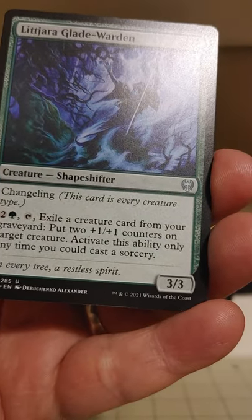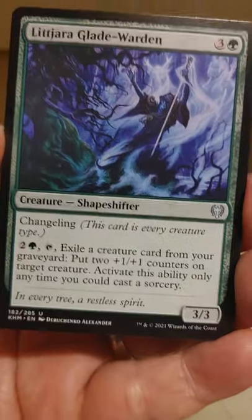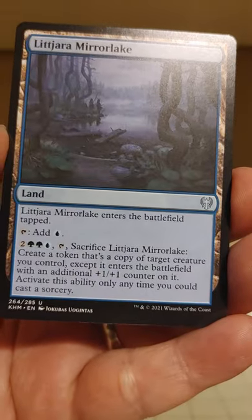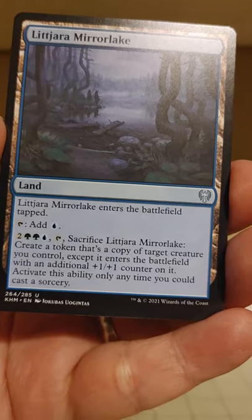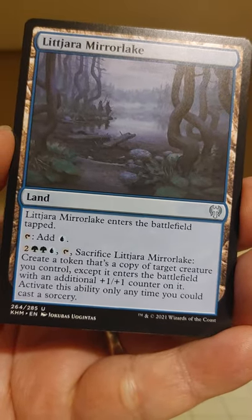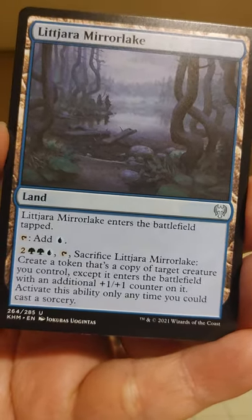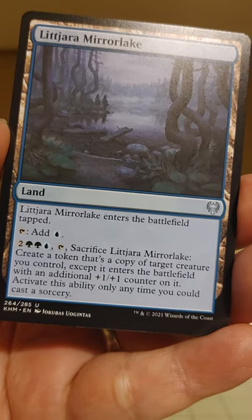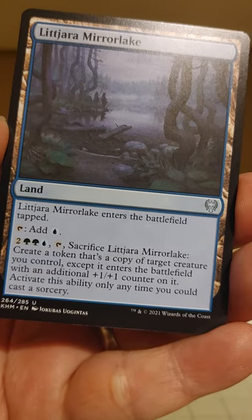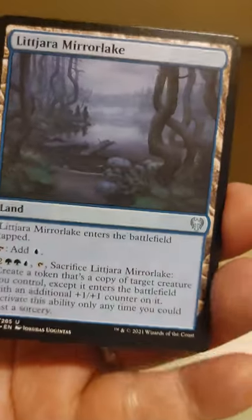Some uncommons. Litjara Glade Warden — it's a changeling and it's a shapeshifter. There's a lot of changelings and shapeshifters in this set, very cool if you like that kind of thing. Another land — enters the battlefield tapped. This land doesn't seem as exciting; it's got a pretty heavy mana cost with a lot of limitations. Got to pay five mana, tap it, and sacrifice it, and you create a token — it's a copy but with a plus one, plus one on it, and you can only activate when you get a sword. I don't like that very much.